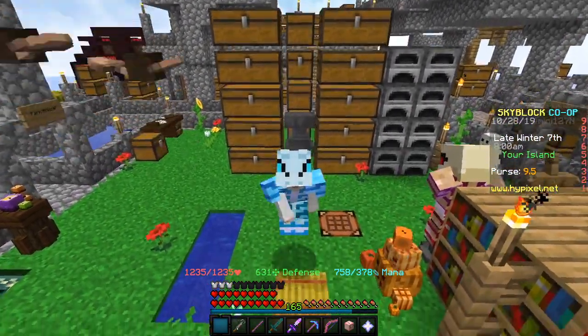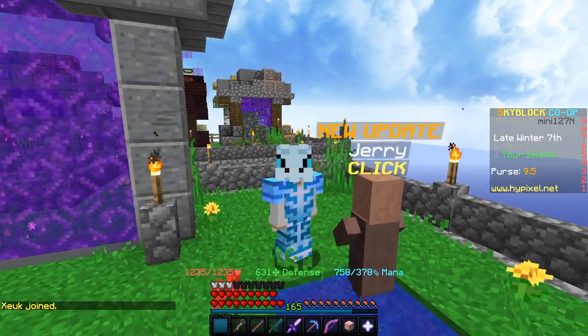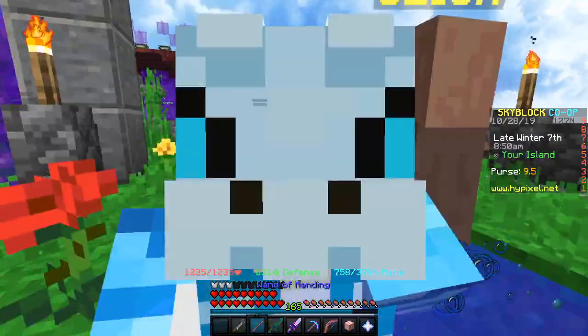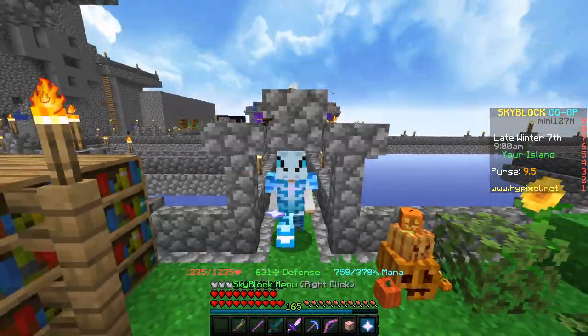Anyways guys, let's get straight into this video. What the method actually is - believe it or not - we're gonna be getting spider talismans and selling them. First off, what you're gonna need is the Aspect of the End, and it's really not that hard to make. I'll just show you the recipe real quick.